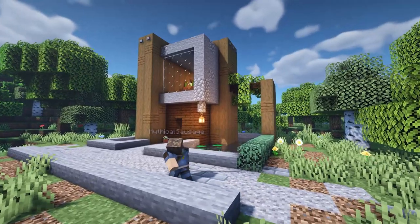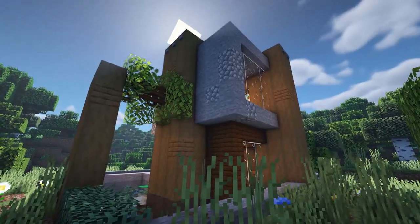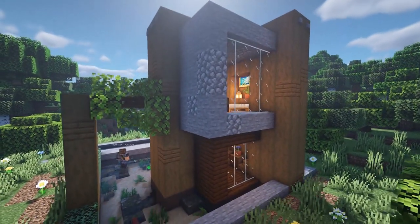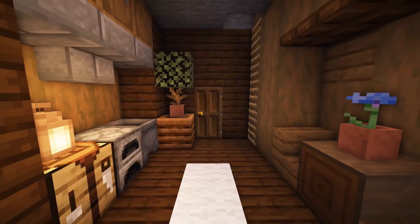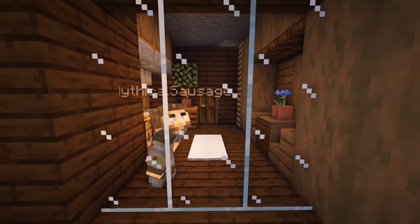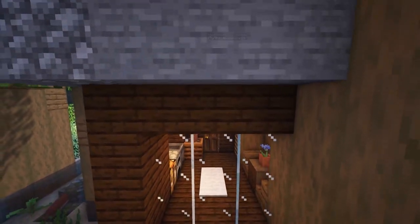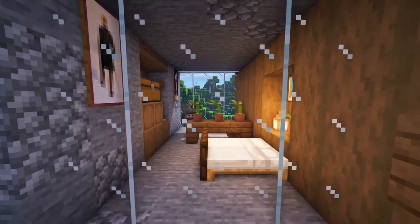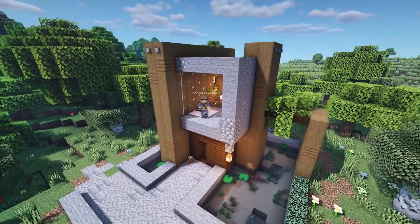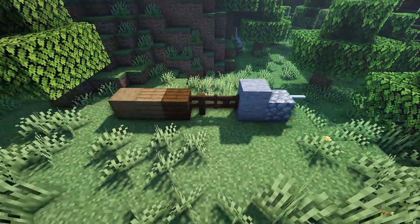Hello everybody and welcome back to another Minecraft video, this is Mythical Sausage. We're back again doing another tutorial - today we're doing a Minecraft 1.15 modern survival starter house. The materials are very simple to get: just stone, cobble, some spruce, a little bit of dark oak. You can make this in your world really super simple and super quick. Interior and all, let's do this block for block.